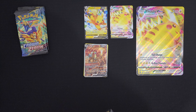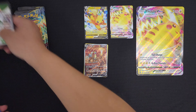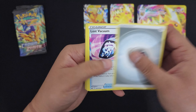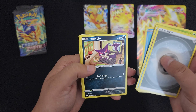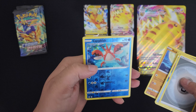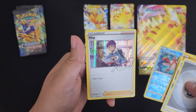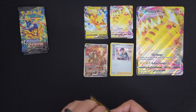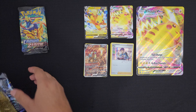On to the next pack. Energy, Lost Vacuum, Great Ball, Solrock, Yanma, Chatot — love this — Purrloin, Rockruff. We got the reverse holo Corphish. What's behind Corphish? We got a hollow Hoppip. I think I got plenty of those already. Still 23 to go.